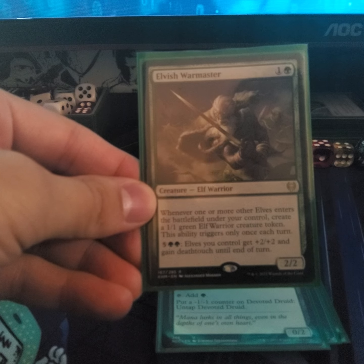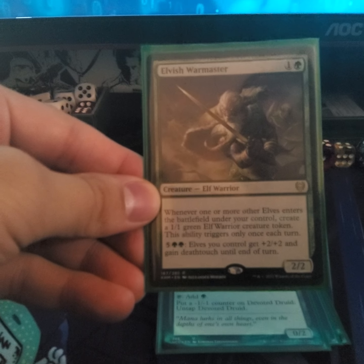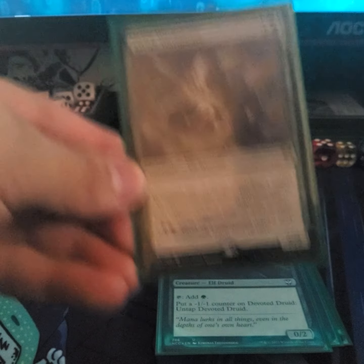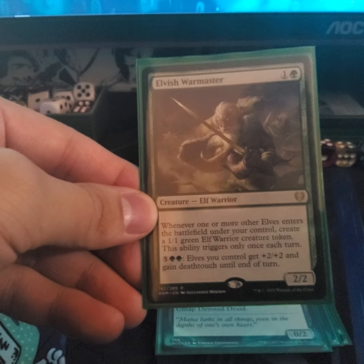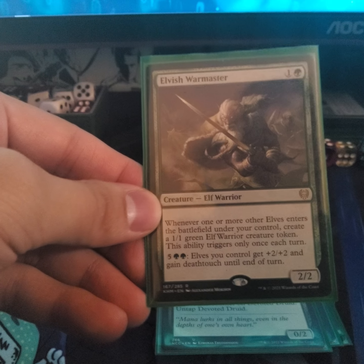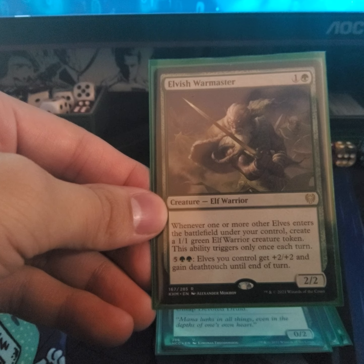Elvish Warmaster — whenever one or more other elves you control enter the battlefield, create a 1/1 green Warrior creature token; this ability can trigger only once per turn, but it's still good creature ramp. His activated ability costs seven and gives elves you control +2/+2 and deathtouch until end of turn.